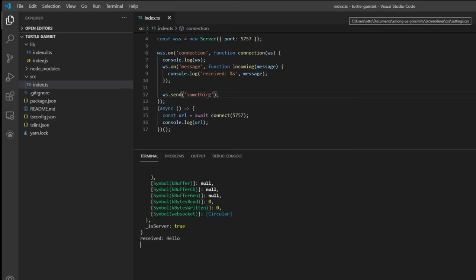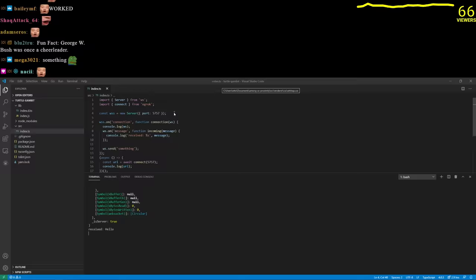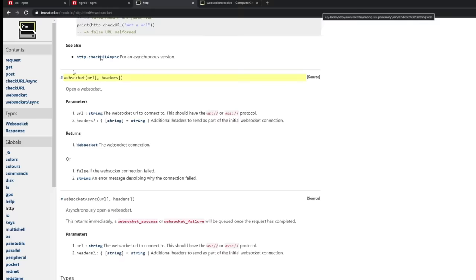If ws, then ws — let's just copy this code. Oh, it worked! It worked! Now I just have to make it transmit its data.